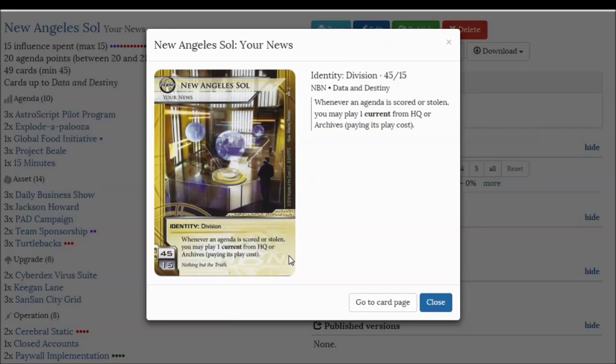The second important clause is paying its play cost. I know this seems obvious, but when you actually get down to playing a game with this ID, with any deck you build and whatever currents you choose, you quickly realise that this is actually a huge liability — the fact that you need to keep paying for the current to keep it within the game.